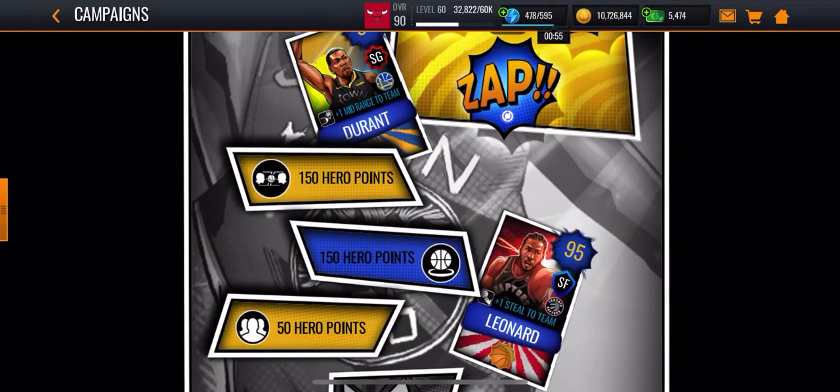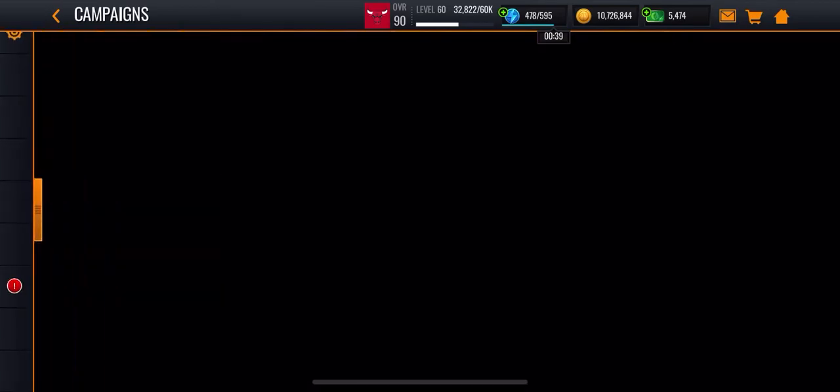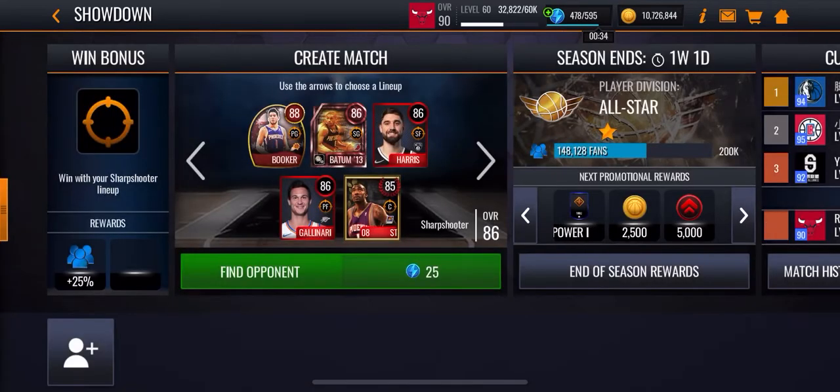But the fastest way to get hero points is to do showdown season or league versus league. If you do showdown, it's like 25 stamina for one match, and if you win, you get 150 hero points. But if you lose, you don't get them.